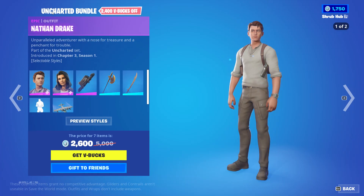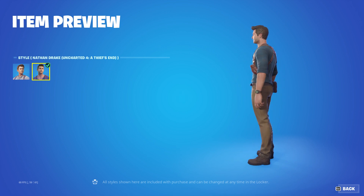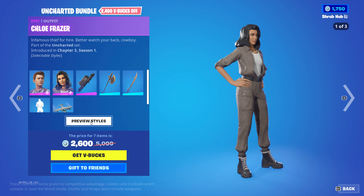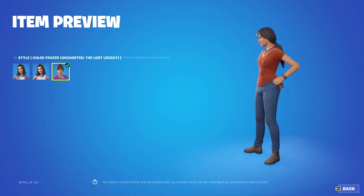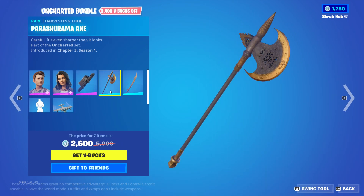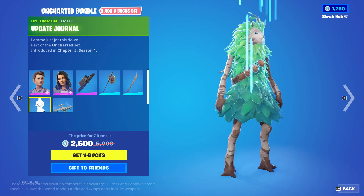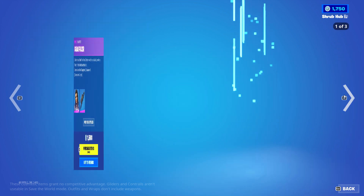First we've got the Uncharted bundle back, with the Nathan Drake skin from chapter 3 season 1 with the Nathan Drake Uncharted 4 A Thief's End edit style, the Chloe Fraser skin from chapter 3 season 1 with the Chloe Fraser No Jacket edit style, and the Uncharted The Lost Legacy edit style, the Chloe's Pack backbling, the Parasarama Axe from chapter 3 season 1, the Second Hand Saber from chapter 3 season 1, the Updated Journal, and the Solis new seaplane from chapter 3 season 3. It's all sold separately.